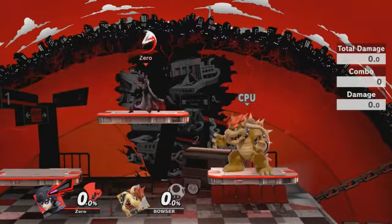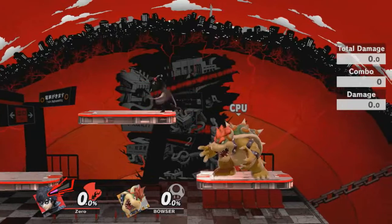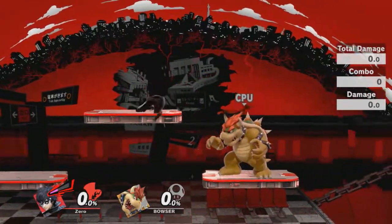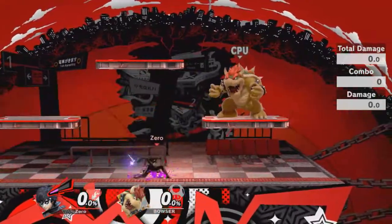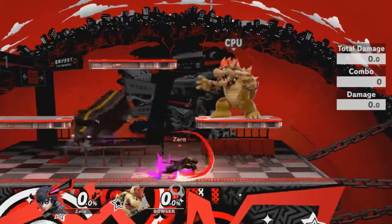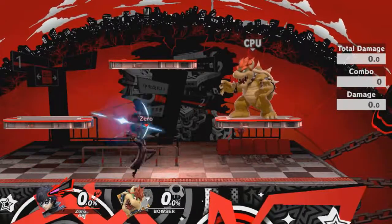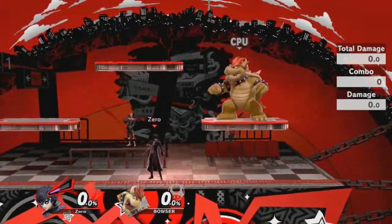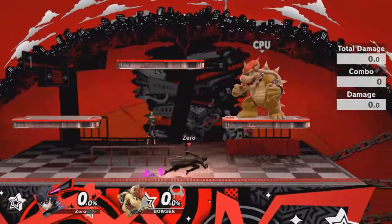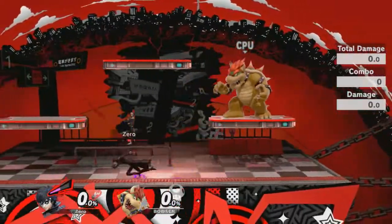Joker has an up tilt where he throws his dagger up in the air, a down tilt where he slides, and forward tilt where he does a couple stabs real quick. Then he's got up smash, down smash, and forward smash — which is the same as the other way. All of his attacks are used with his dagger, which I kind of like. Of course, he's got a good dash speed. You can dash dance a little bit.